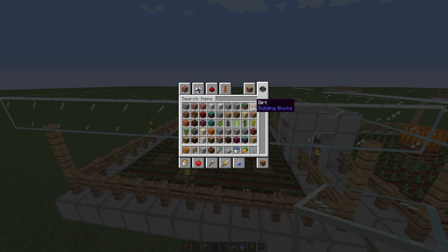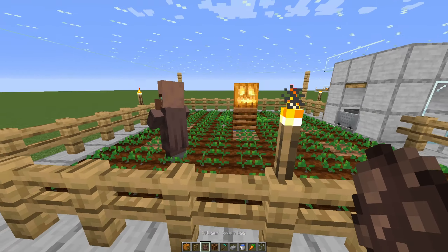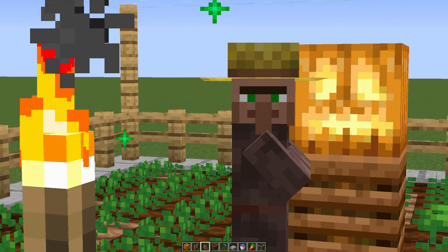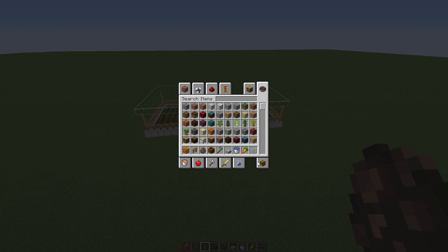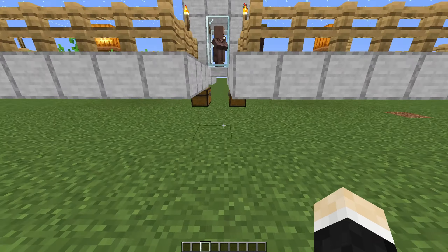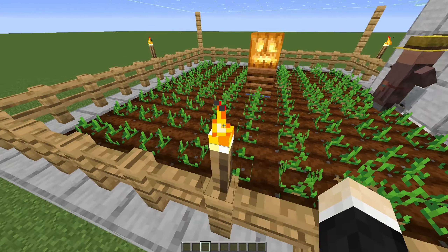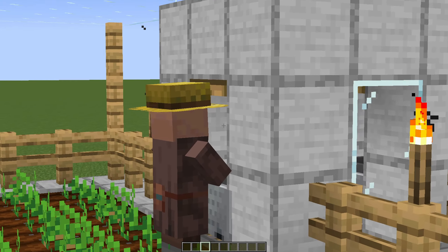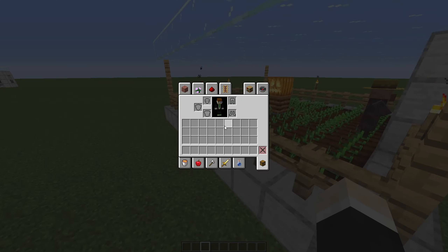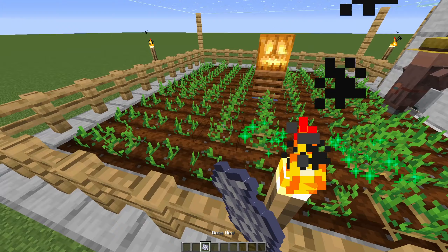Now the last thing we have to do is get the last farmer villager inside. Let's place this in here — a farmer villager is in action. The farm is done! It might take some time before you can see any carrots or potatoes in the chest, because the crops have to grow first, and once they have grown this farmer has to pick them up. You can speed up this process by using some bone meal — just bone meal some of these potatoes.